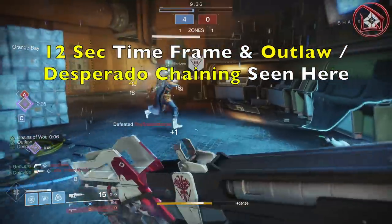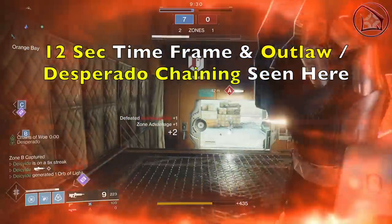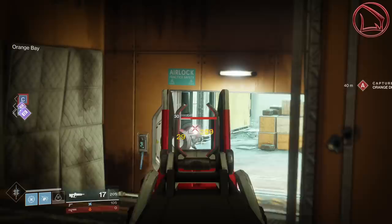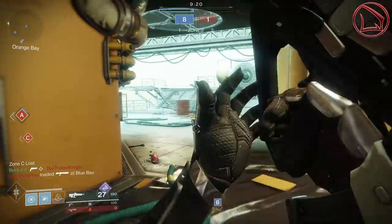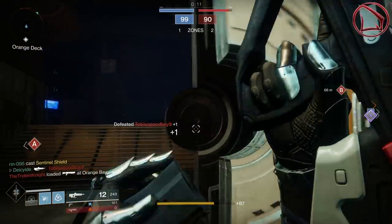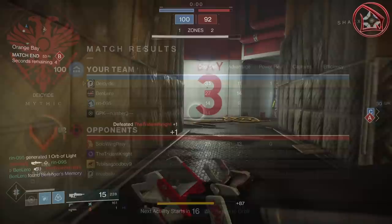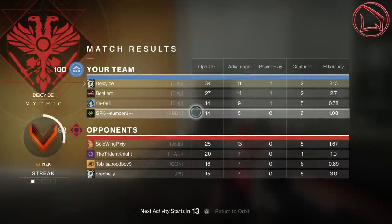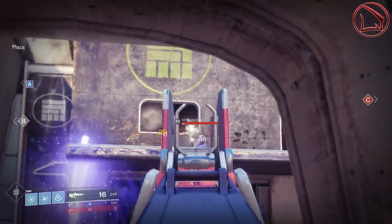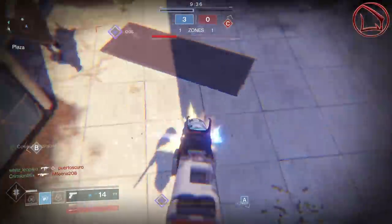12 seconds is a lot of time to find a Guardian. Proccing Outlaw into Desperado and finding the next Guardian isn't the problem — rather, it's your health. Many times I find myself going from one engagement to the next, and by the time Desperado and Outlaw are active, I'm already weak. I highly recommend using that time window to recover your health and still have Desperado active, so you can truly obliterate the enemy Guardian in almost half a second flat. The base rate of fire is 340 rounds per minute, rising to 600 with Desperado.